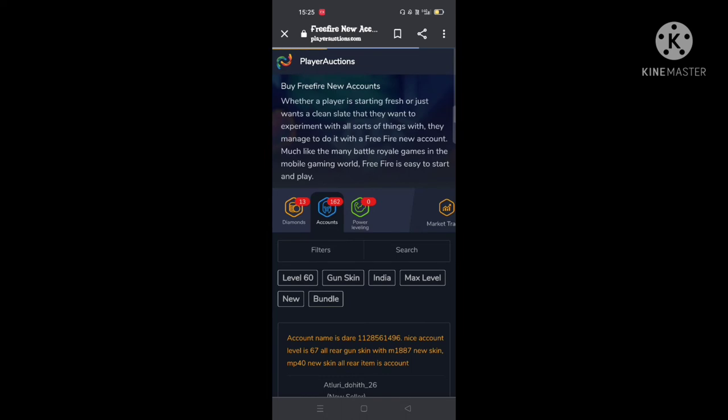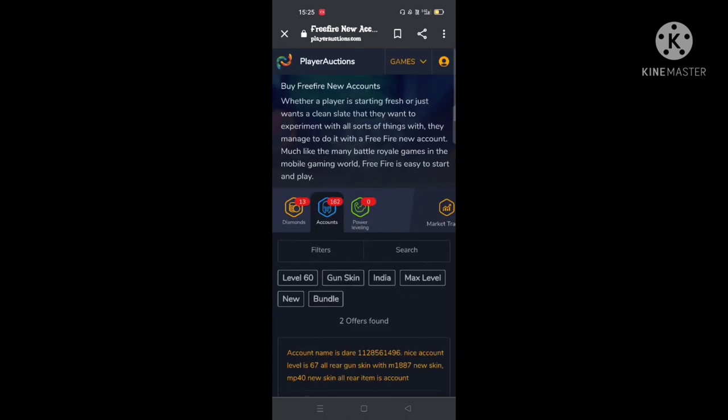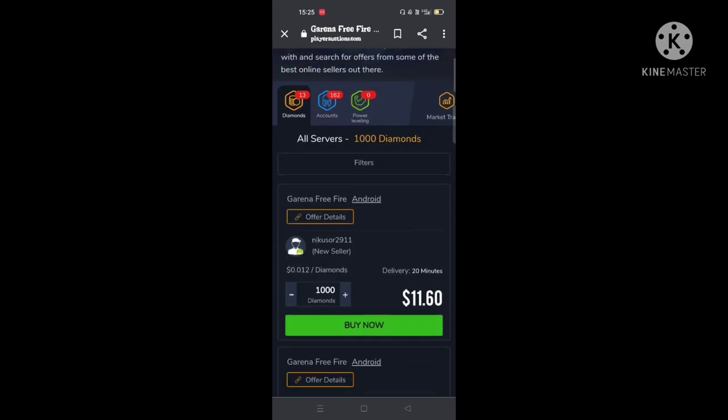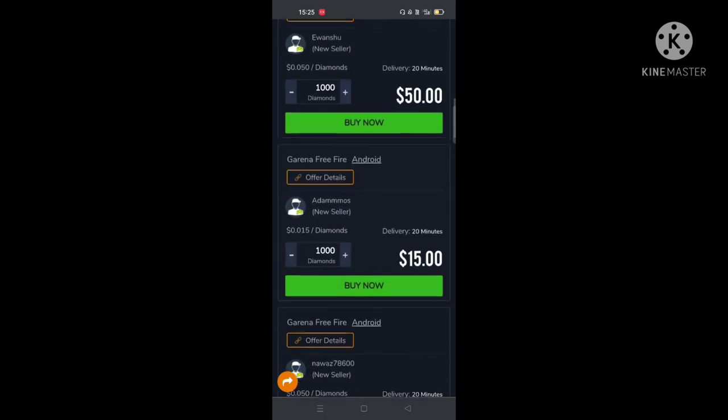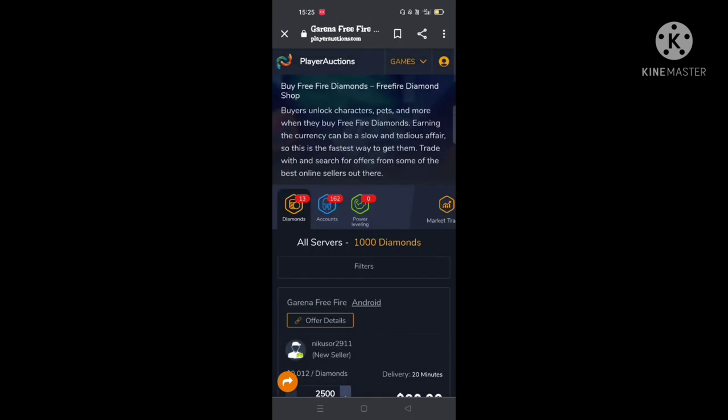Max level accounts, new accounts — you can also buy someone. It's a genuine trick. You can also buy a diamond account.